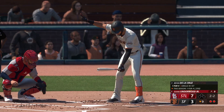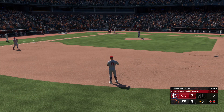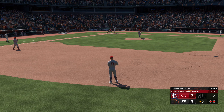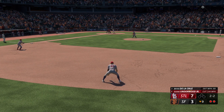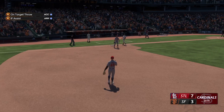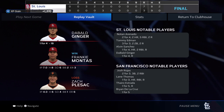Bottom of the ninth, two outs nobody on - Brian De La Cruz at the plate again, one for four with only that single in the first inning. 2-2 pitch from Duane Underwood Jr. - little dribbler to second, easy play. Cardinals complete the sweep in San Francisco, winning all three games! Final score seven to three. Thanks for being here - don't forget to like, comment, subscribe, and do all the fun social media things. We will see you in the next one.